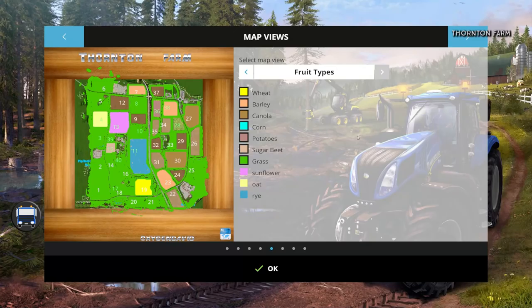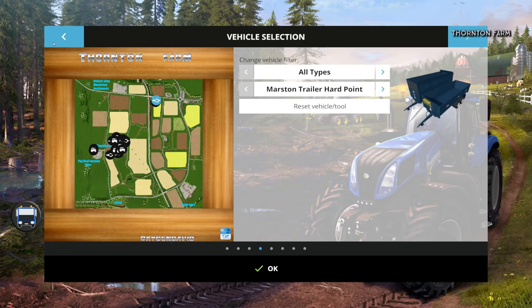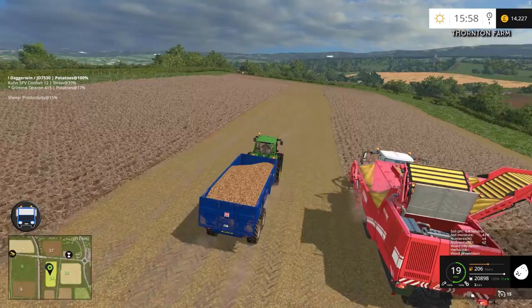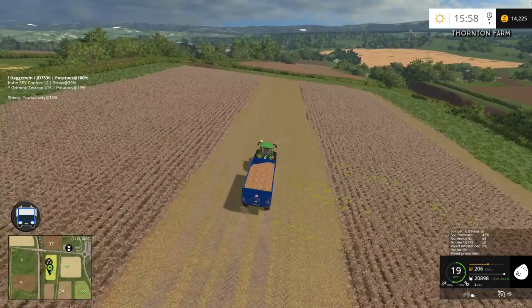It's going to be over to the usual place — Blue Sphere Store. Potato: 368 pounds per tonne. Blue Sphere Store it is — I don't think we're too far away as the crow flies, pretty much level with it. In fact you can see it from here, just over there.